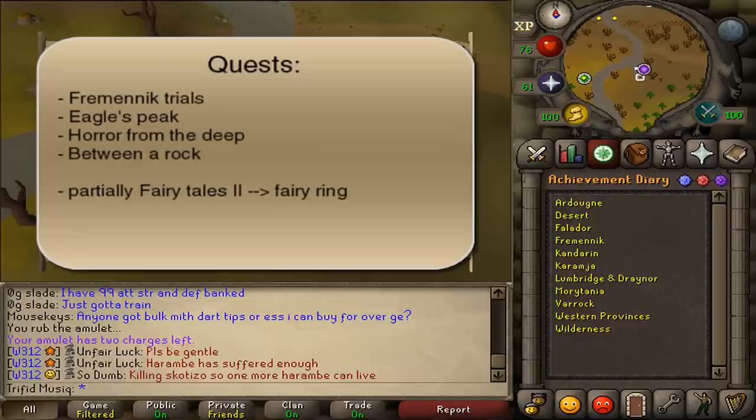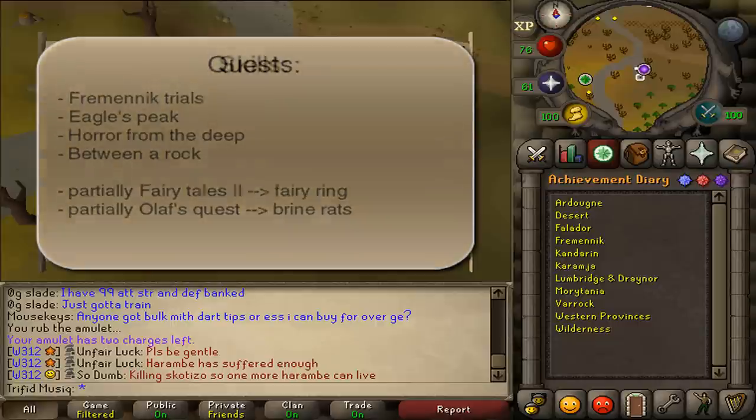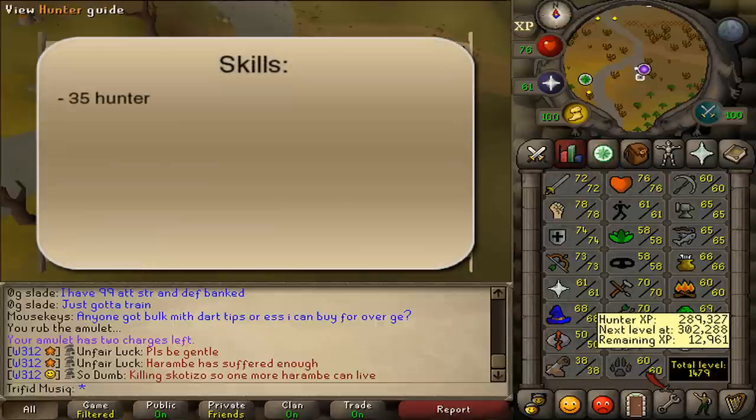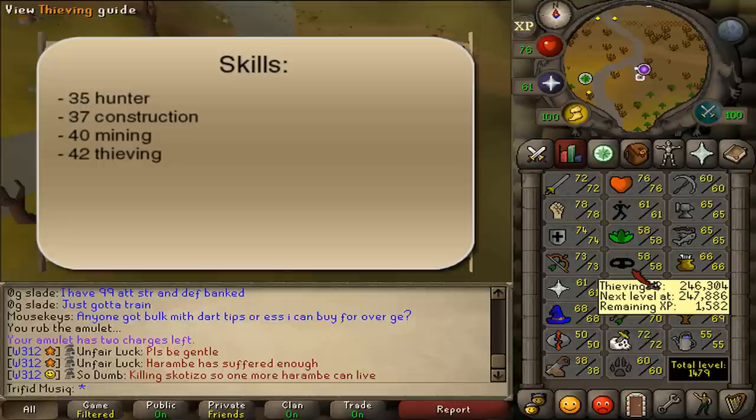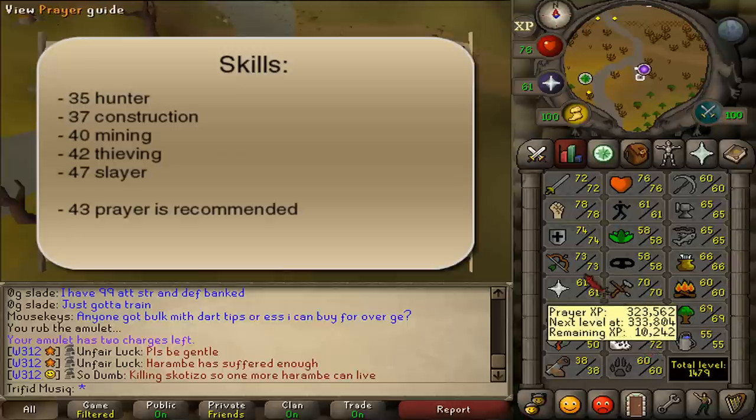You will also need to have partially completed Fairy Tales Part 2 until you have unlocked the Fairy Rings, and also partially completed Olaf's Quest until you have unlocked the Brine Rats. Skill requirements are 35 Hunter, 37 Construction, 40 Mining, 42 Thieving, and 47 Slayer. Also, having 43 Prayer is very helpful and is recommended.